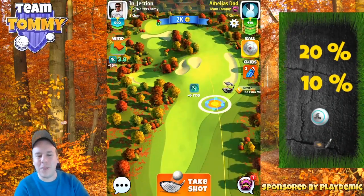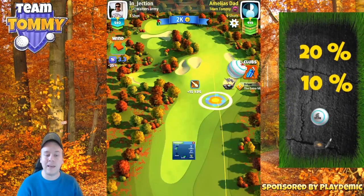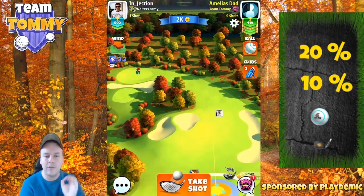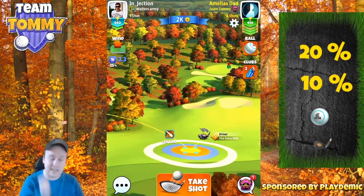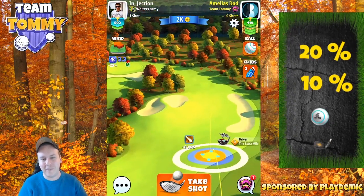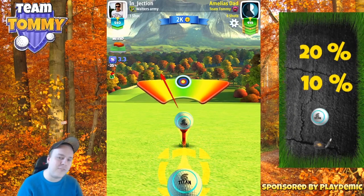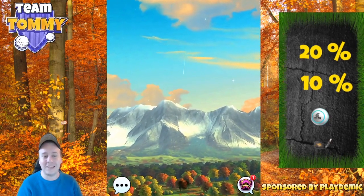For hole number one we're going to play 20% downhill. Whenever we play downhill, the ball is more affected by the wind than normal. Power three ball — the Titan — as we do want to go straight down the middle. We are going to use four and a half bars topspin, four and a half bars sidespin to the right, to stay away from the left hand side, because if we're too close to the trees on the left we will have the trees in our face when adjusting for the pin on the second shot.